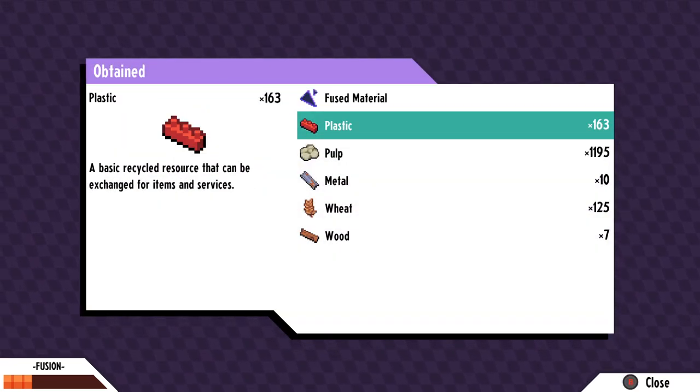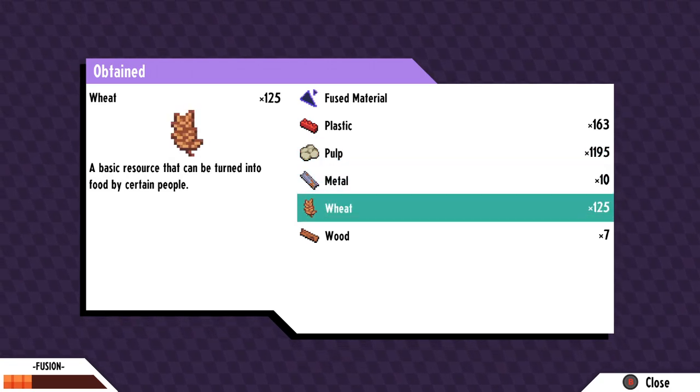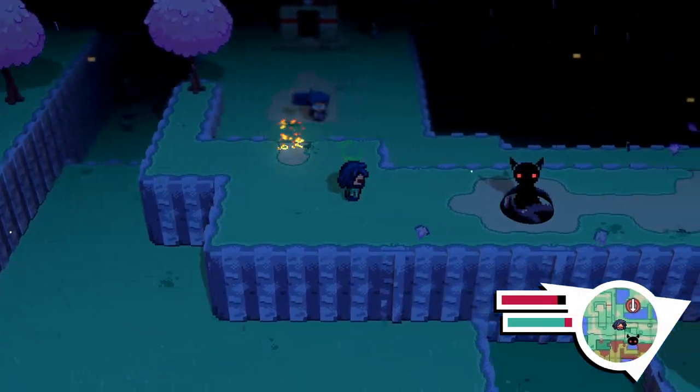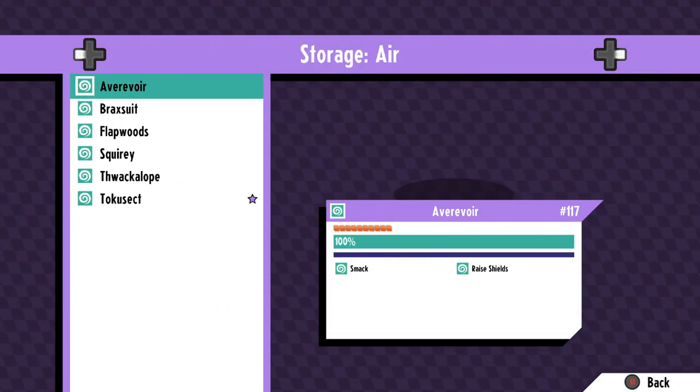Rogue fusions also drop fused materials, which in and of themselves act as another currency that allow you to buy things at the guild. I do have a guide planned for talking about what some of the end-game stuff you can get with these materials is, so stay tuned. You can find rogue fusions in random chests or as black figures throughout the map, and when you get to the post-game you'll actually be able to locate these rogue fusions via your own map.